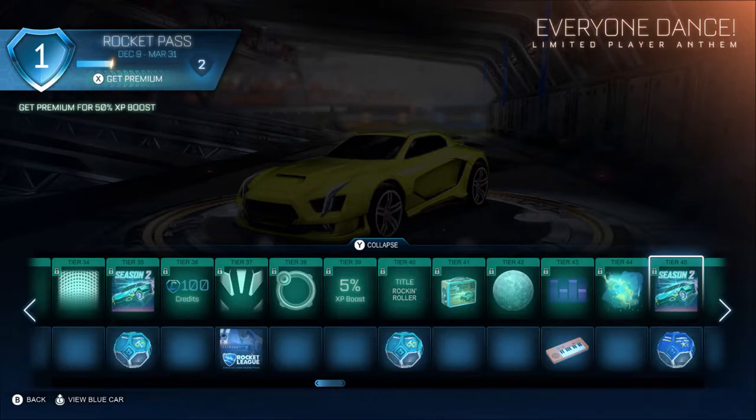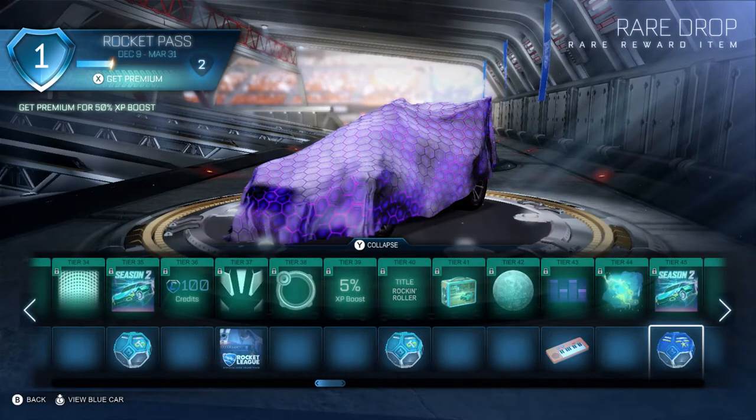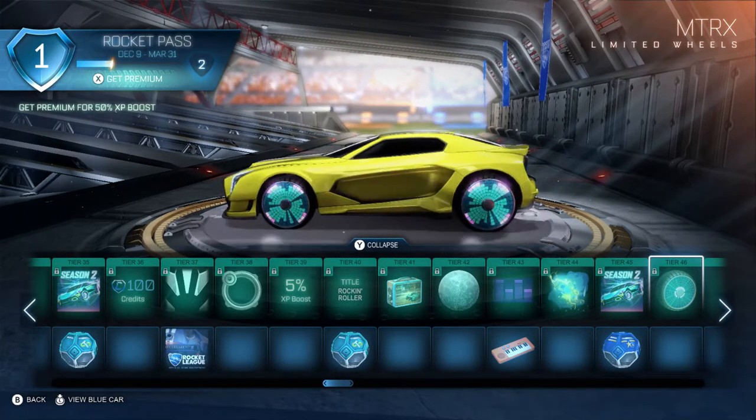Level 43 is the Equalizer. We knew it would be animated — we could tell just from the thumbnail on the website. And honestly, why wouldn't you animate it? That's cool. Level 43 free item is a keyboard. Very nice. Level 46 is the MT-RX — that's supposed to say Matrix, surely. The Matrix wheels. Pretty cool.